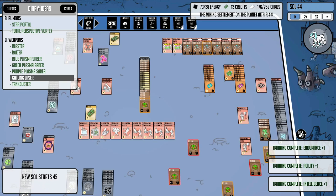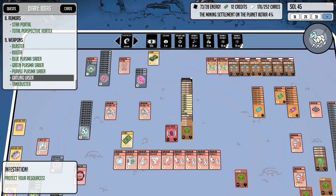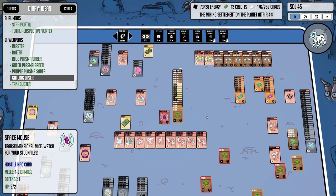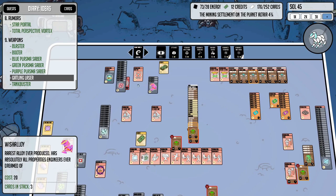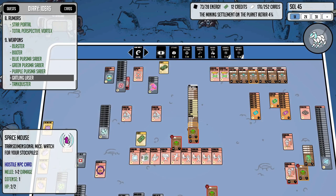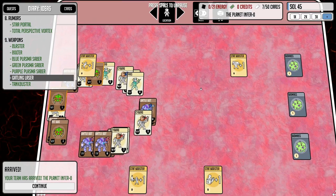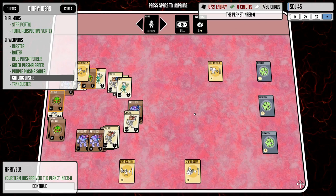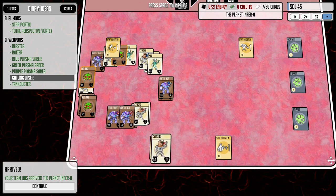Everything is assembled and ready to go — let's take this place on! Oh, a space mouse just arrived — the bugs will have to take it out. Alright, here we are. I like this background. There is a bunch of biomass here. I have a feeling this is very deceptive. Let's grab these stat boosts real quick.